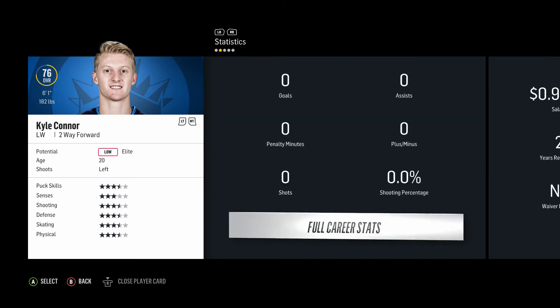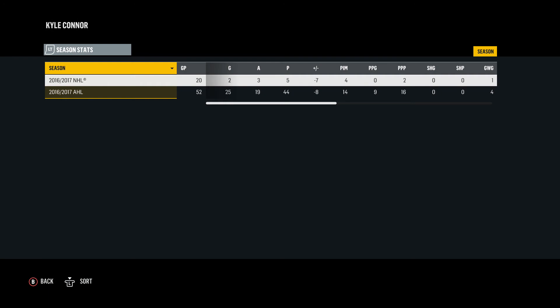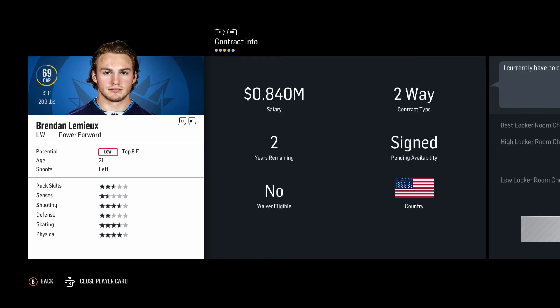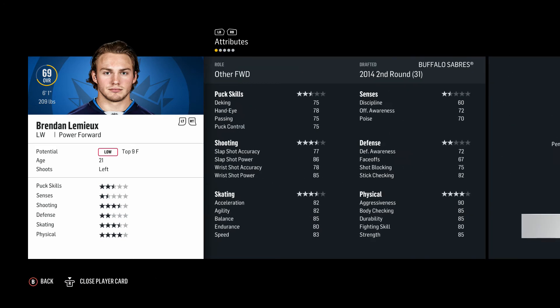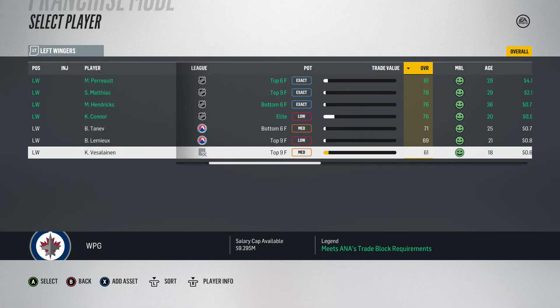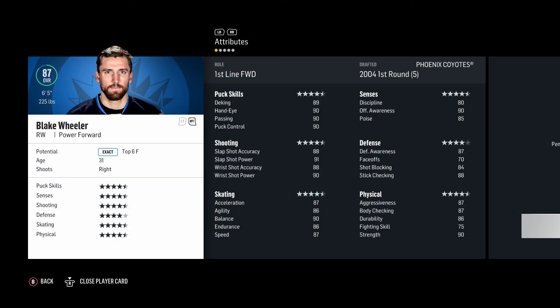Kyle Connor is on his entry-level deal with two years left. He played 20 NHL games last year so he hasn't been qualified as a rookie yet, which is good — I always like to see if we can win the Calder with a rookie. Brandon Tanev is medium bottom six, Brandon Lemieux at 69 overall is low top nine at 21 years old, Christian Veselainen is medium top nine — we just drafted him. Kyle Connor clearly has the most value among our left wings.